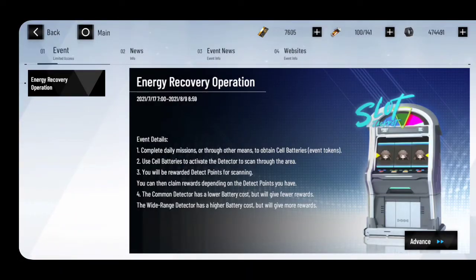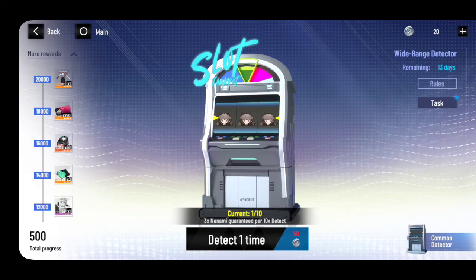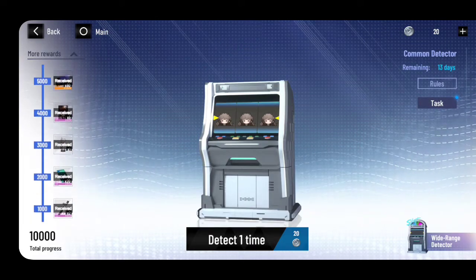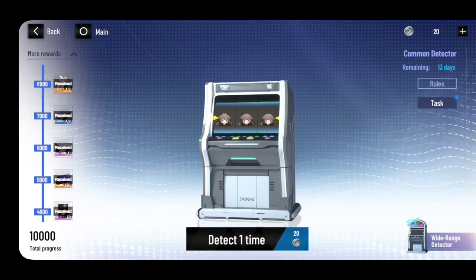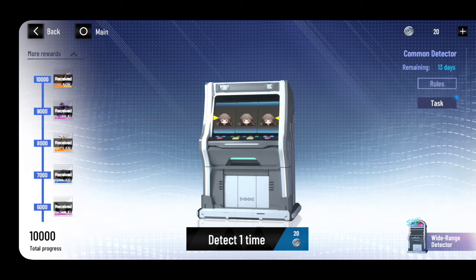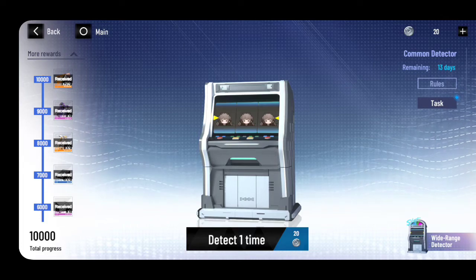I suggest you do the Energy Recovery Operation if you're still new. I've already done my Common Detector — it's easy, just play the game, click the tasks and it will tell you what to do. You need to play daily. At the end you'll have an event construct R&D ticket where you can get summons for characters. It's really good — lots of things, you just need to play the game.